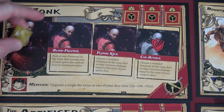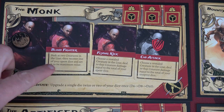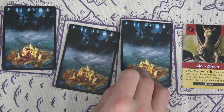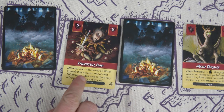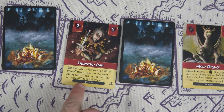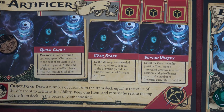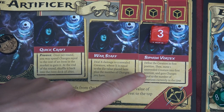Blind Fighter seems too good not to start with. We'll use it: pop a D6 up to an eight, recover it, and peek at two creatures. The next two are another Acid Drake — are you serious — and a Trickster Imp with a reveal: each adventurer on watch immediately exhausts one ability, then each may refresh a different one. That's terrible, and it's a reveal so there's not much we can do. I'm going to use Siphon Vortex to address this.